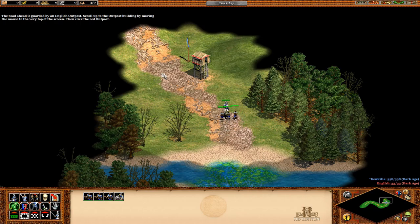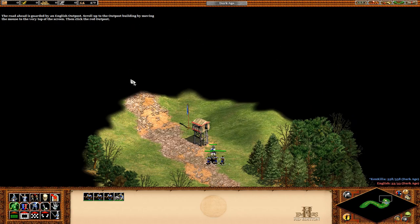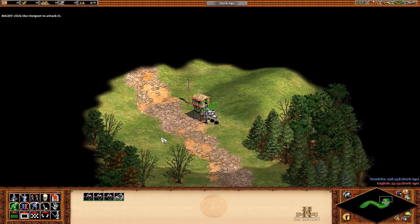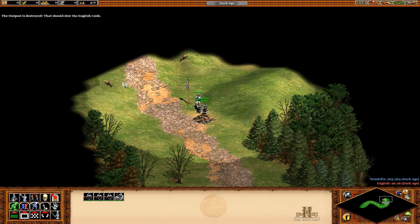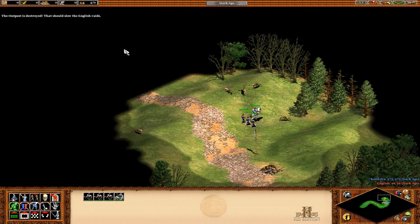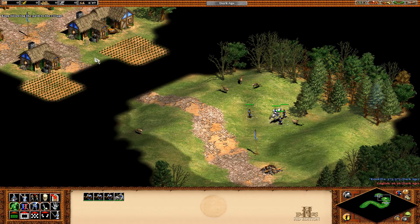The road ahead is guarded by an English outpost. Scroll up to the outpost building by moving the mouse to the very top of the screen. Then click the red outpost and right click the outpost to attack. The outpost is destroyed — that should slow the English raids. Keep following the path to the village.